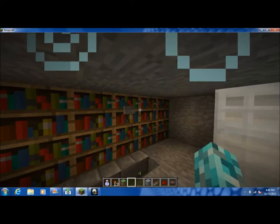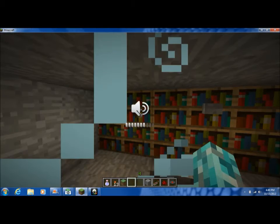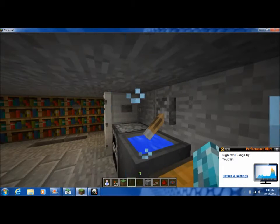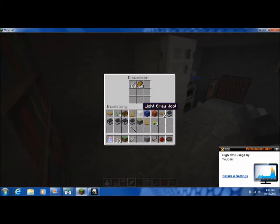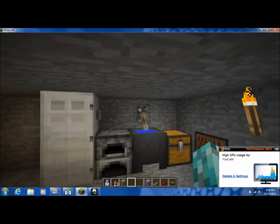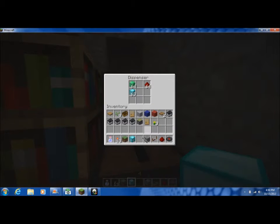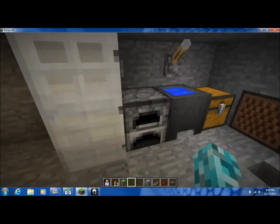Normal house, correct? A few buttons over here — this one does nothing. I'll actually turn on the sound. There is the button on the fridge — it says fish. Flip this switch, press this button — block of diamond. And then the last secret of this house is this.